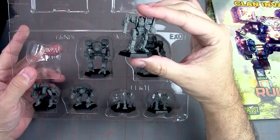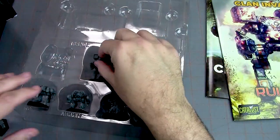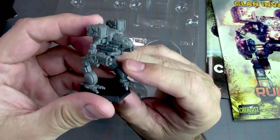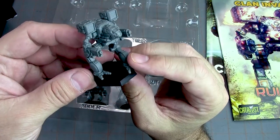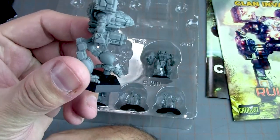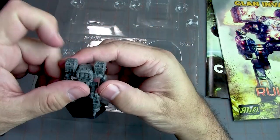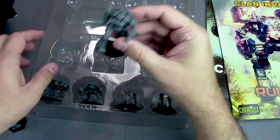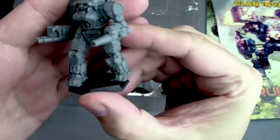This one is the Grendel — I'm not sure how to pronounce it, but it's cool looking. Now we've got this guy, the Timberwolf — or Mad Cat, if I remember correctly — one of the cooler and more iconic clan mechs. He is very nicely detailed. These aren't primed or anything, they're just plastic, but very nice, hard quality. Then you've got this big guy — the Executioner maybe? I'm not sure, but he's big, he's got a scary face, and he's ready for action.